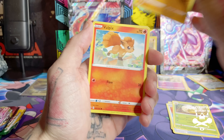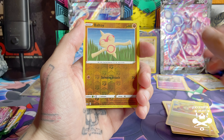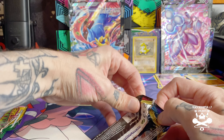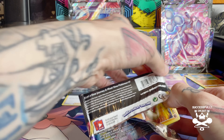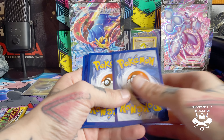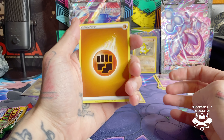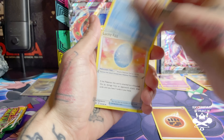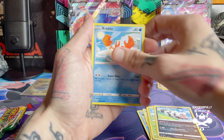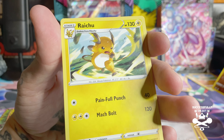We're still looking for that Umbreon in Evolving Skies, so maybe today is the day. We have a reverse holo Ball Guy and a Gengar — cool. Alright, we are on to our second Sword and Shield pack. That guy outside is still going. We have a reverse holo Hitmonchan and a Raichu — cool. I think that's gonna go to Kayla.